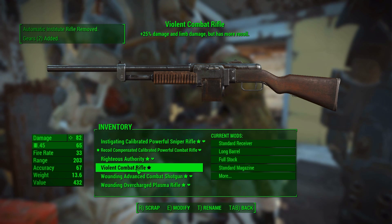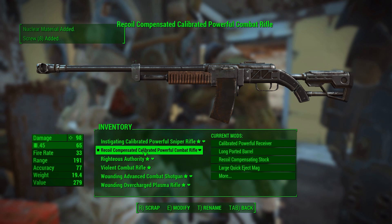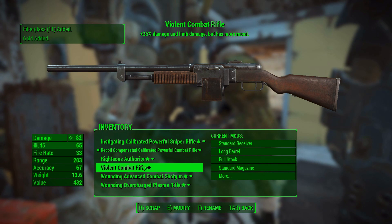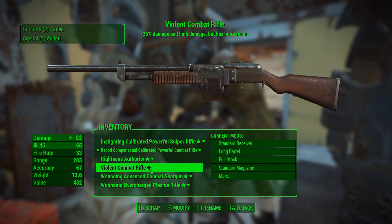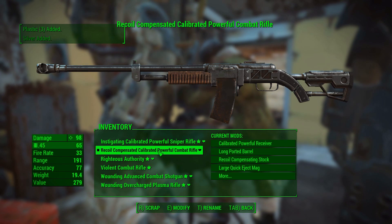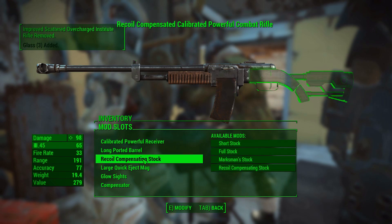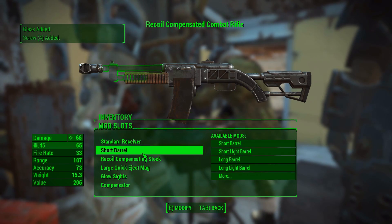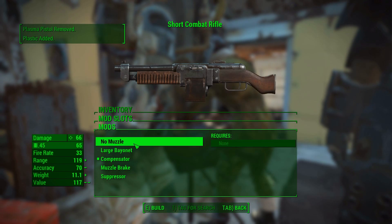So we have all these plasma rifles. This is the Violent Combat Rifle, which I'm actually going to swap out with my own rifle — the Recoil Compensated Calibrated Powerful Combat Rifle. This one is much inferior at the moment, but it's a special weapon which gives me an extra 25% damage and limb damage but has more recoil. We're going to modify this and give it all the standard stuff, because it doesn't cost anything in most cases. We'll use the mods we already did on this rifle on the new one.